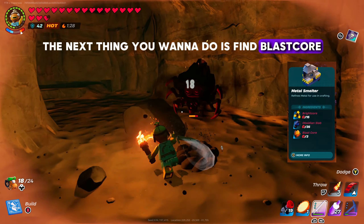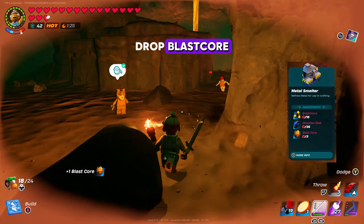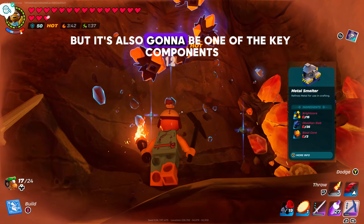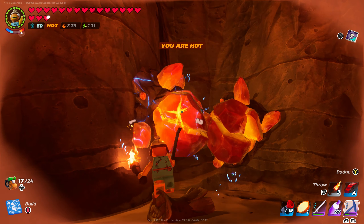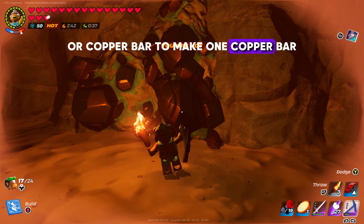The next thing you're going to want to do is find blast core. These lava rollers right here drop blast core — they're rare in these caves but you will find them. Next you're going to need bright core. Bright core is going to be used to craft the smelter, but it's also going to be one of the key components in the smelter to make copper bars. It takes two bright core and one copper ore to make one copper bar.